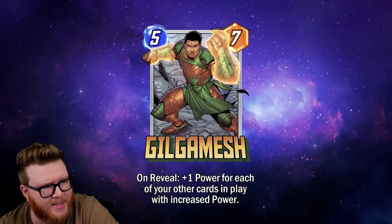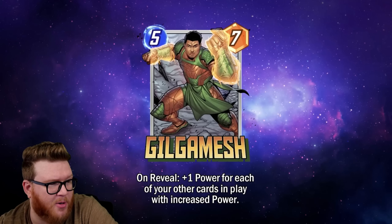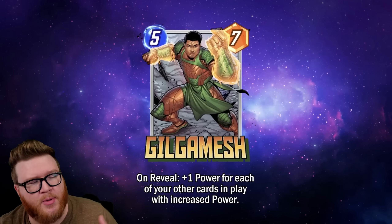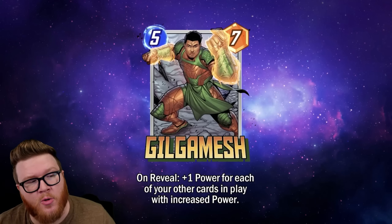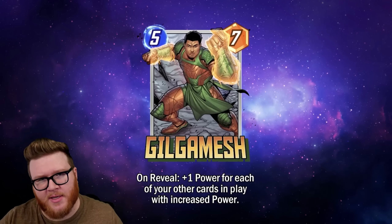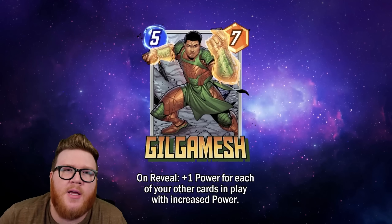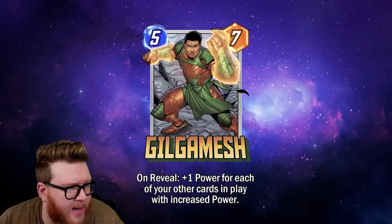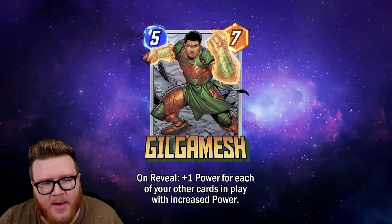Some of the best cards for Gilgamesh, like Blue Marvel, unfortunately share the same curve spot. My favorite home for this is still a zoo deck — load up a bunch of ones, play Blue Marvel on five, Ka-Zar on four, and Gilgamesh on five or six. You've got a wide spread of power with Gilgamesh splashed in somewhere you expect your opponent to commit. I can still see this finding a home, but it doesn't pack quite as much craziness as it used to.